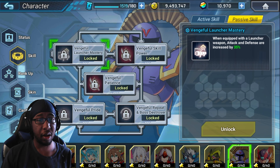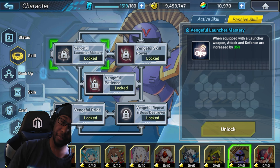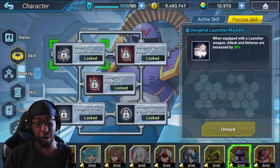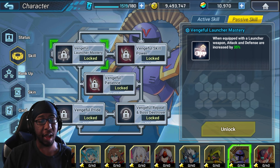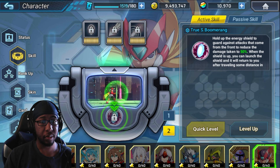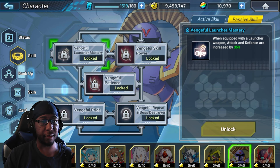Looking at the passives — they changed the wording for some things. It says attack and defense are increased by 30%, but every other character doesn't use the word 'defense' because we don't have an actual defense stat. It means damage taken is reduced by 35%. Even on a character released recently it says 'reduced damage taken to 50%.' I don't know why they keep changing up the wording — it's just not consistent.